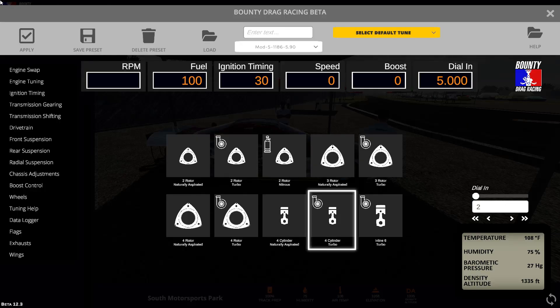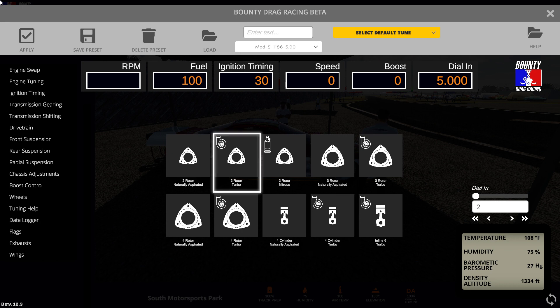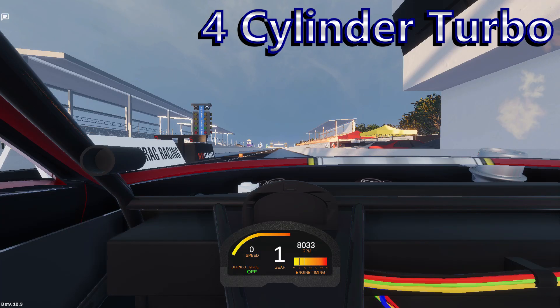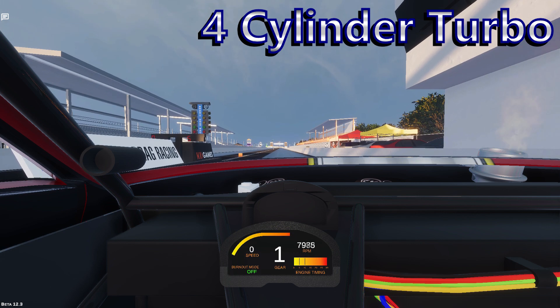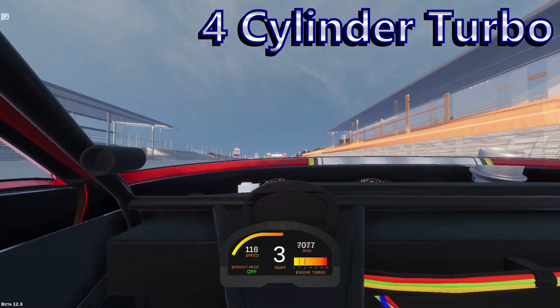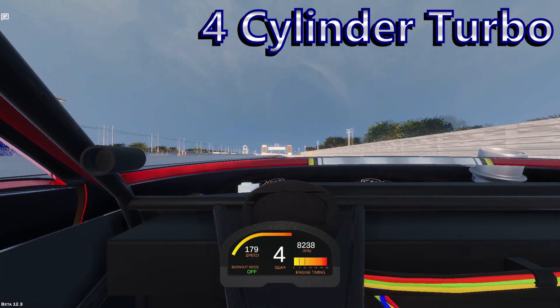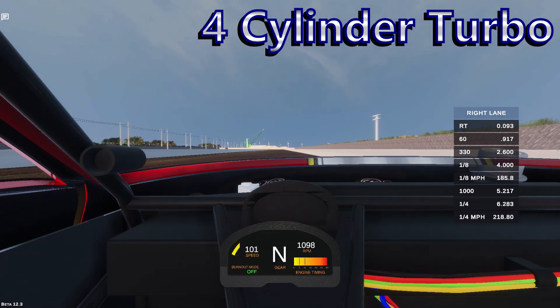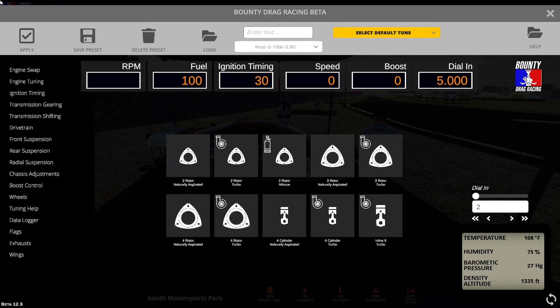Next is the four cylinder turbo. I've never really tried this engine before doing this video, so I was actually a little surprised how similar and almost interchangeable it seems to the two rotor combo we just watched — a 6.28 at 218 miles per hour for the turbo four cylinder combo.